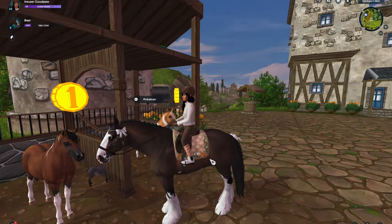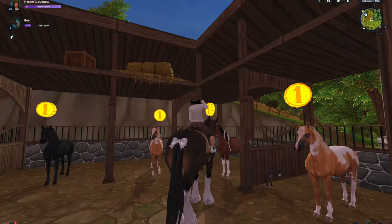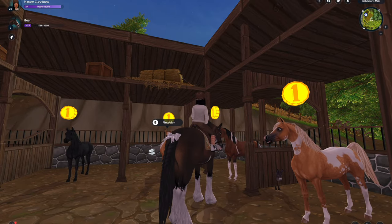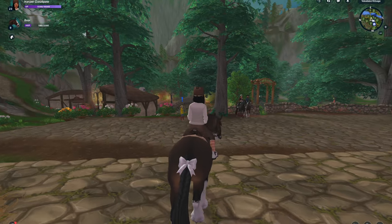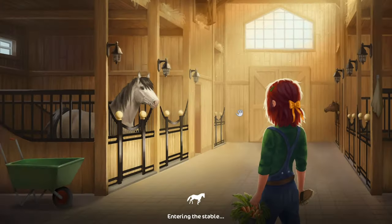Oh my god, I can't believe I just did that. Hello? Why is there a donkey in there? Like, a little miniature donkey. What's he doing down there? That was definitely an impulse buy, but that's okay. This is just a horse game. And now that I got a new job, I can just buy myself more Star Coins. That's my logic.